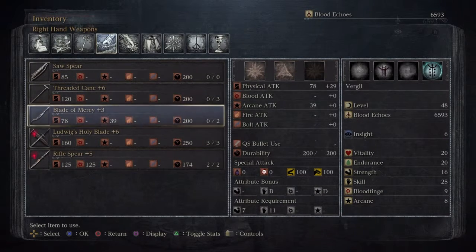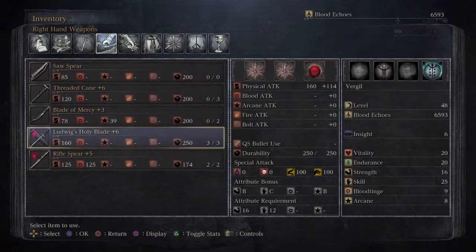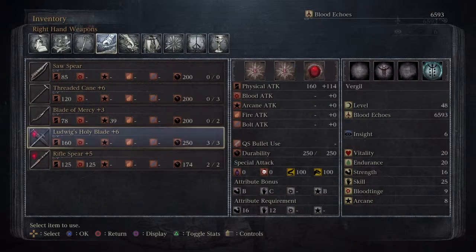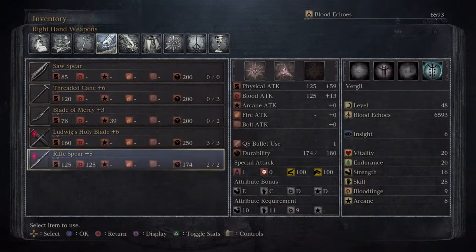I've just been tinkering around and playing around, and while trying to get all these weapons up and get the Bloodstones, I actually went to Yahar'gul. As you can see with the Holy Blade, it requires 16 Strength so I put a few blood echoes into Strength just so I can use it. It does scale B with Strength and C with Skill, and the Rifle Spear scales C with Skill as well.